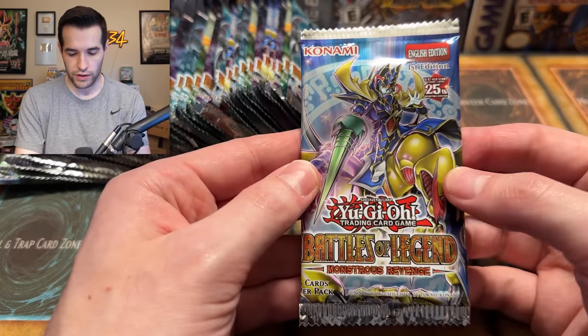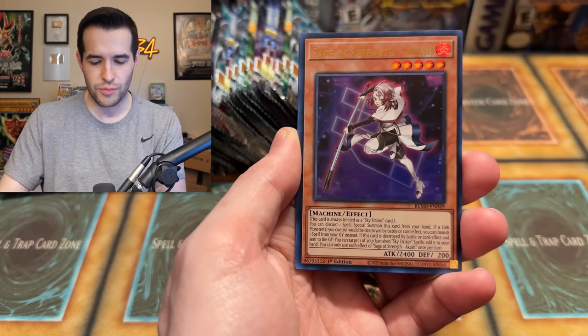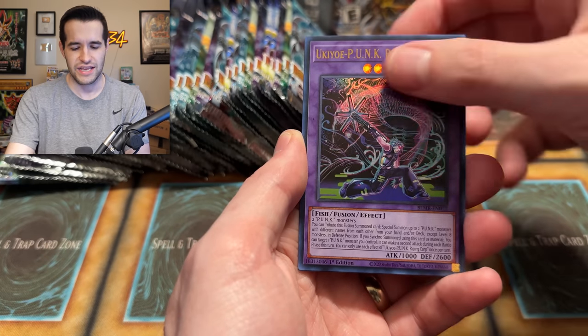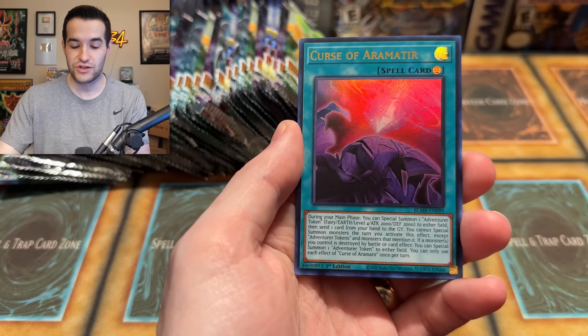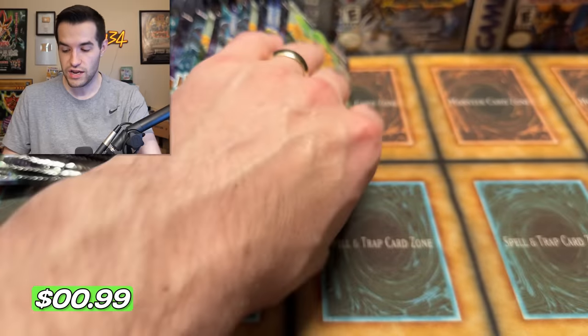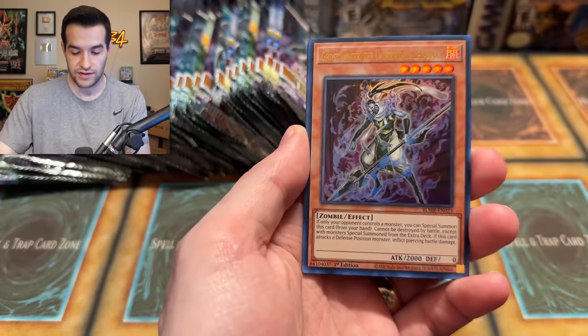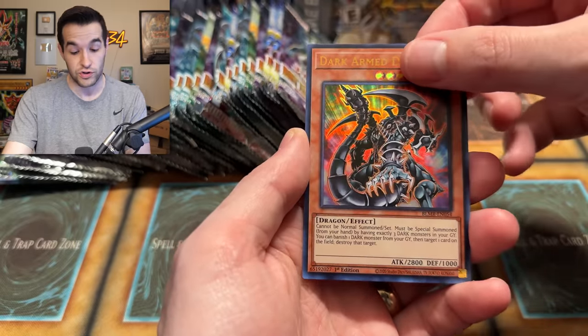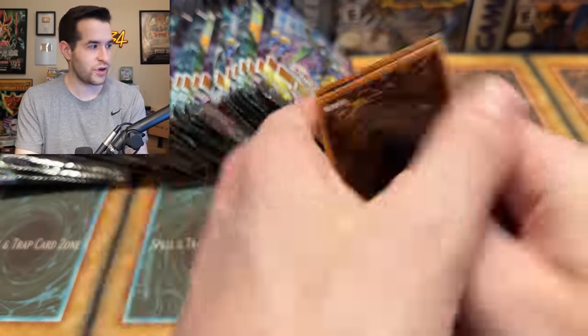Honestly, the pack art is pretty cool on here. That's the Gaia — not the Dragon Champion, but there's been a lot since then. Wait, is that Dark Magician? Is there a Dark Magician? Junk Archer — that's a good reprint. Sick 25th Anniversary pull in our first video, already starting off hot. We have Puppet Rock. I'm guessing they're not one in two cases if we just pulled one, but maybe we're just getting crazy lucky. Draco Berserker of the Tenyi — that's a good card to have a reprint in Secret Rare.